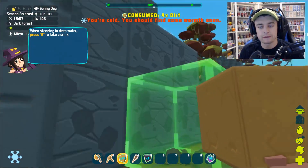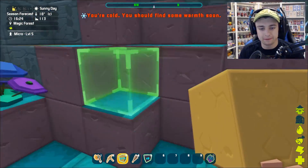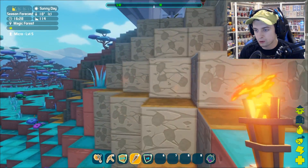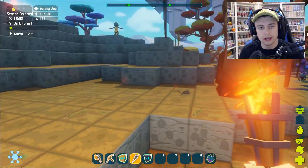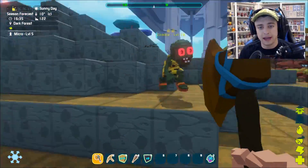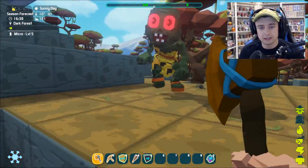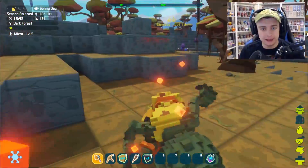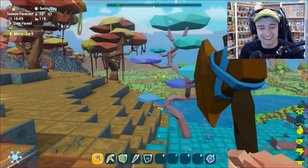We can drink the water when we're in it — thank you random person on the side. What is this right here? That's just more flint. Where do we find the things we're supposed to kill? I have so many questions. You're cold — you should get warm soon. What if I hold my torch — will that make me warm? How do I know my cold level? Does that mean we're just in a cold area? Wait — who is this? It's a zombie! I don't have a weapon unless I can swing at you with my axe. Okay, we can fight — I see my health in the bottom corner.